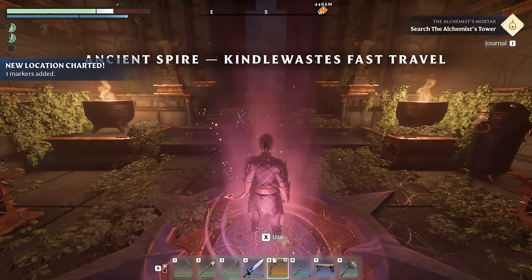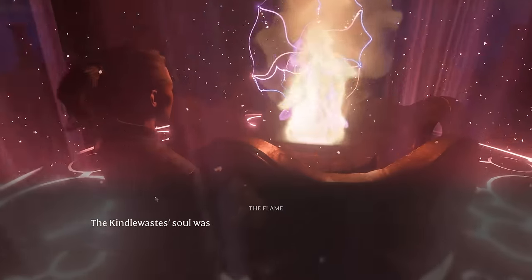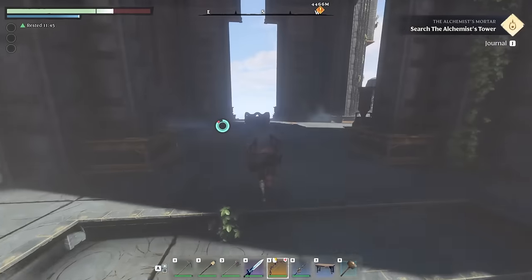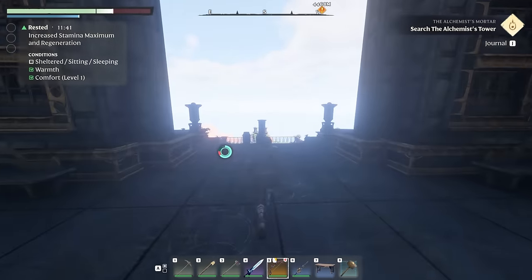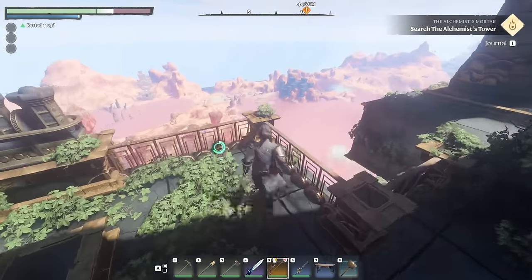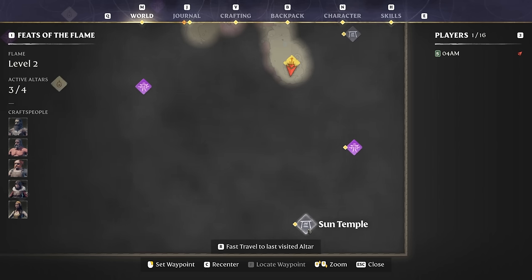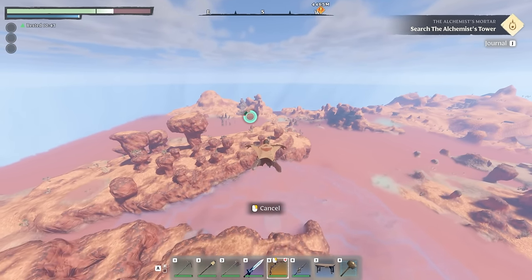Kindlewaste fast travel — if you now commune with the flame, congratulations, you've unlocked the final quick travel in the game, as of today in the early access. So one more thing to do — we're also going to quickly pick up the best glider in the game. I already made a guide for this, but why not include it in this one as well, as it's only going to take you a couple more minutes to get your hands on it. The sweet Kindlewaste quick travel, ladies and gentlemen — we want to reach this Sun Temple where you can also find the legendary glider, the absolute best one to unlock in the game.